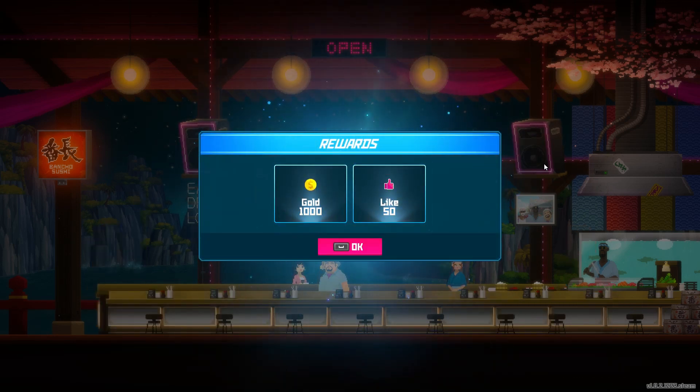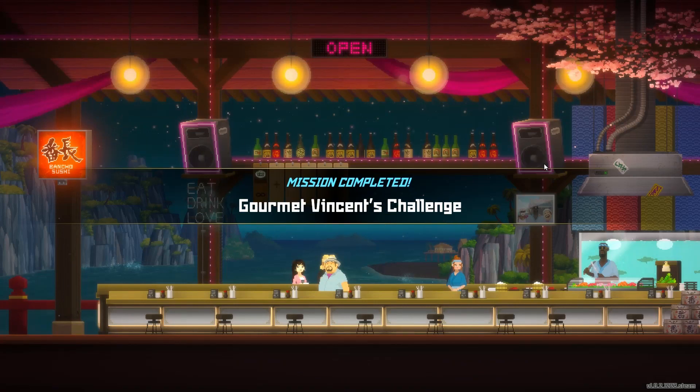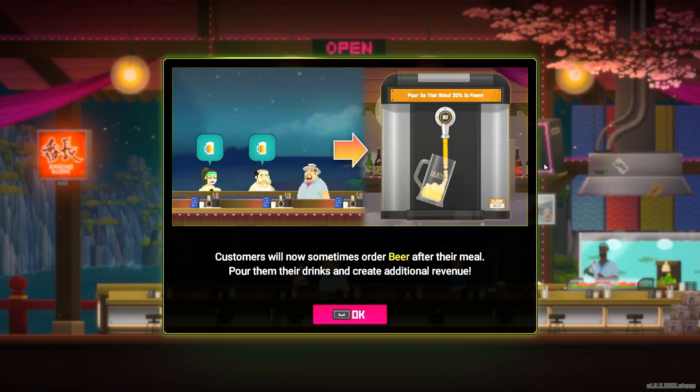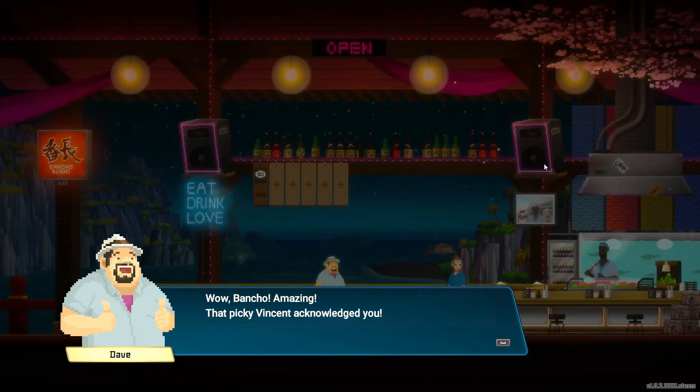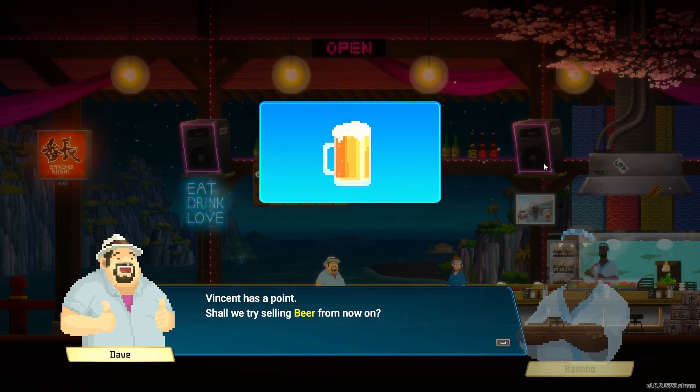1,000 gold — we will put that to good use. Beer is going to be similar to the green tea; customers are going to order it and we have to pour it. It's very similar to the green tea — when somebody orders one I'll show you what we're doing. Basically when I serve the beer it's tap tap tap tap, and then the beer mug turns completely vertical and you hold the spacebar down.